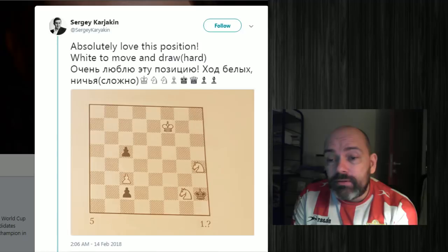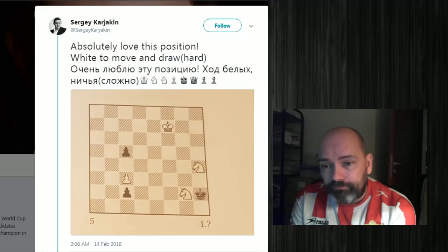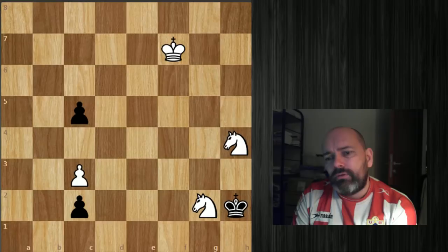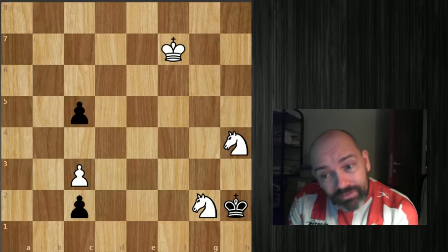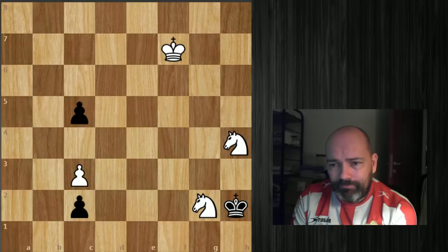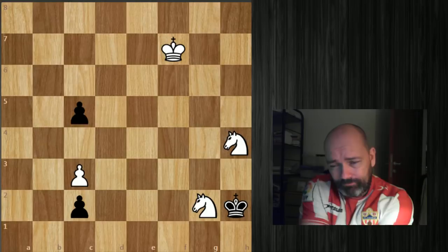In this video I'd like to look at an interesting chess puzzle posted on Twitter by Sergey Karakin. He says 'absolutely love this position, white to move and draw' and mentions that this is hard. It really is — and it's also interesting in that your computer will not solve it for you. If the computer can't solve it, it either involves something really difficult or a conceptual idea.